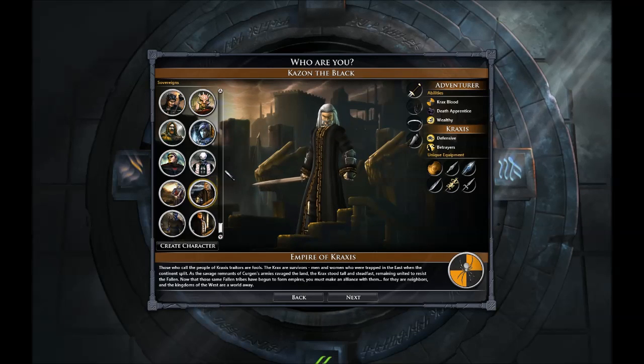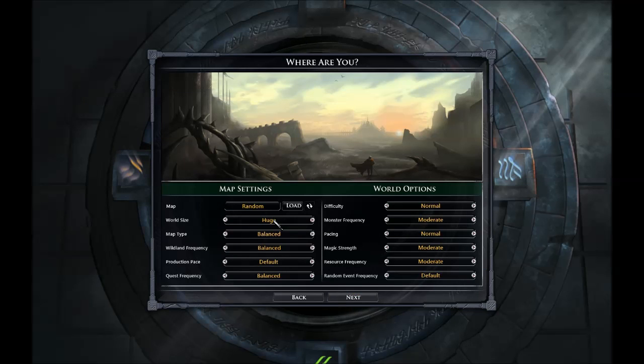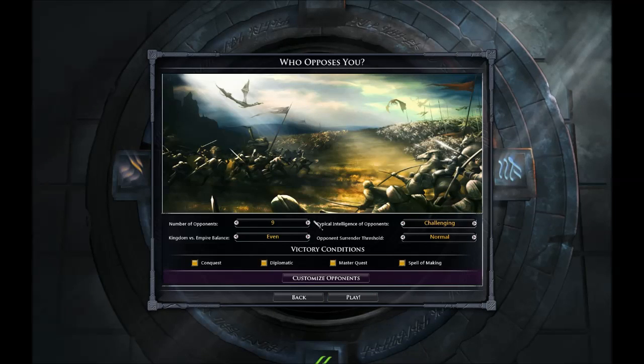So I'm going to play as Kazon the Black. This is a champion that I made, my own Sovereign here. And I'm going to play on a new huge map. This is a new feature in Legendary Heroes where we were able to optimize the engine to the point where the map size is much bigger — I think it's four times larger than large, but I could be wrong. Number of opponents goes up to 11.